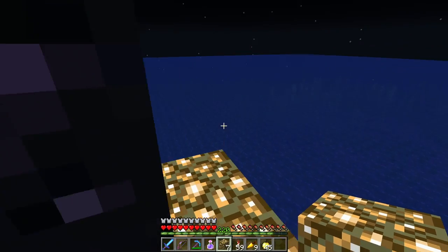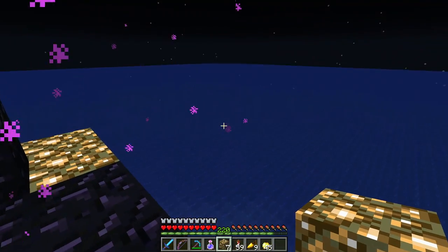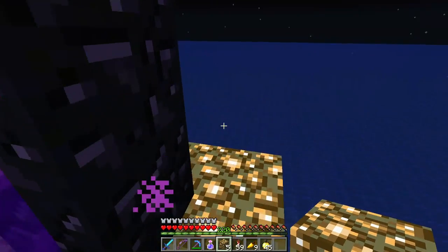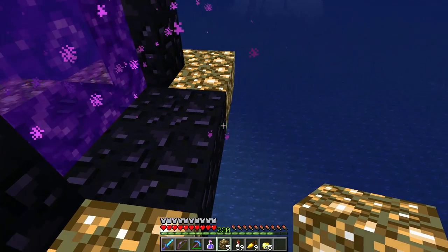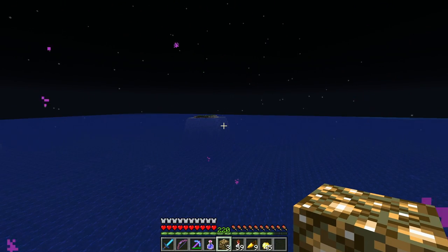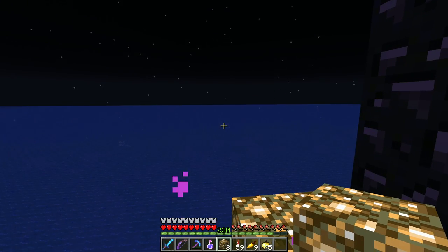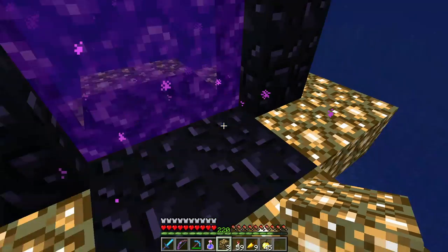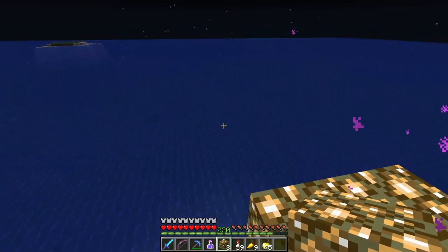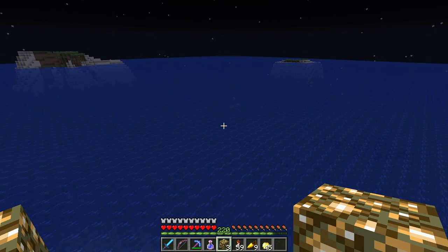So we've got a couple things going on here. There could be drowned spawning down there beneath us as we talk, and I've got a couple islands over there which could have beasties spawning on it. We've got dolphins and fish — this is super exciting. And you can see kelp and stuff underneath the ground too.